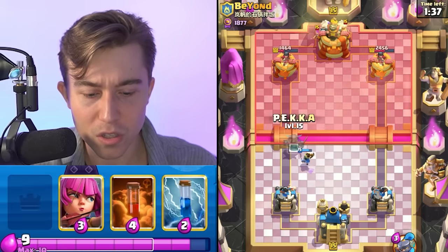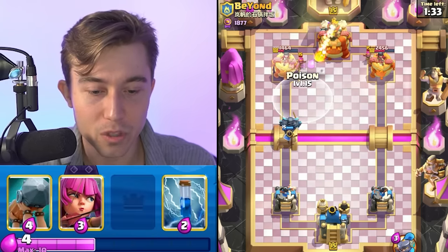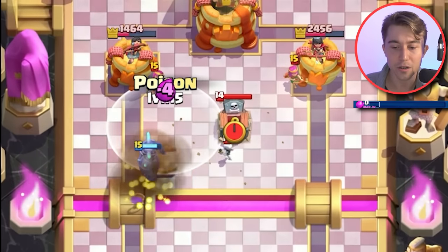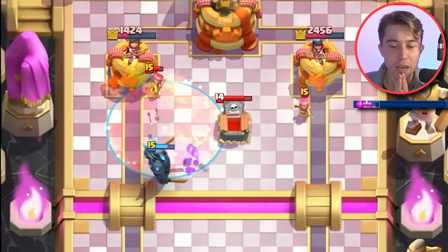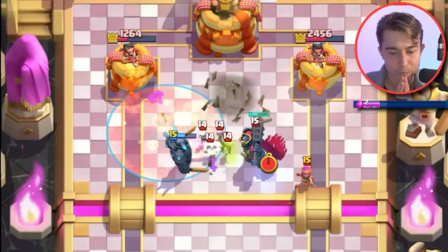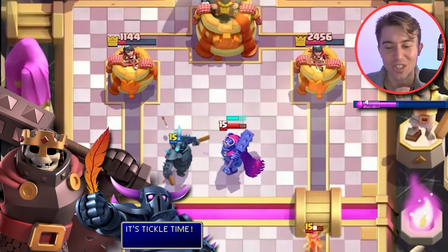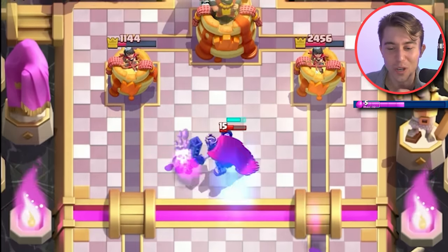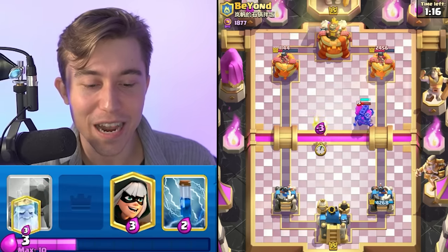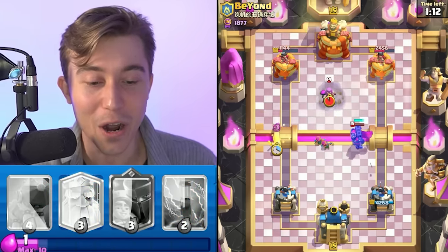Let's go for a Pekka at the river since we still have our Little Prince. We can Poison on top of the Tombstone — I knew he was going to Tombstone, it just made sense. Hitting the Archer and the Tombstone is nice because the Skeletons should die to the Poison too. Then we can pounce on the Skeleton King. Does it not two-tap it? It three-taps the Skeleton King? Skeleton King has that much HP? That's insane. Archers — Snipe City, bro.